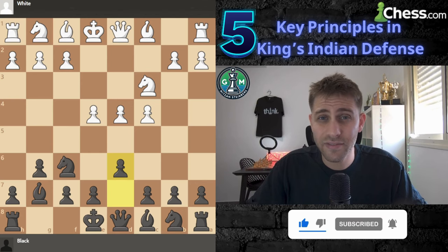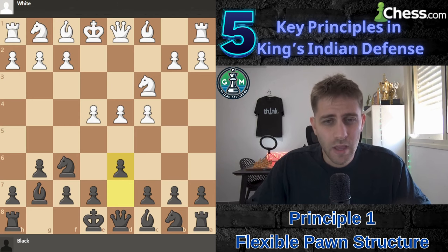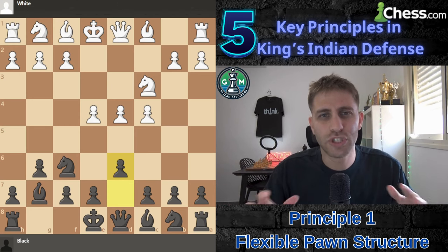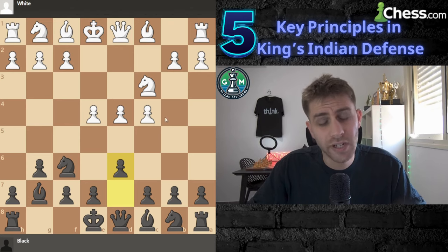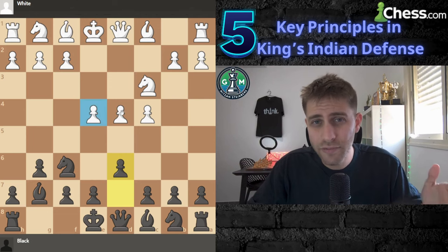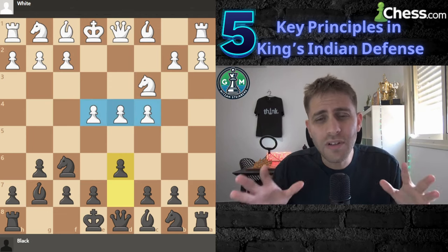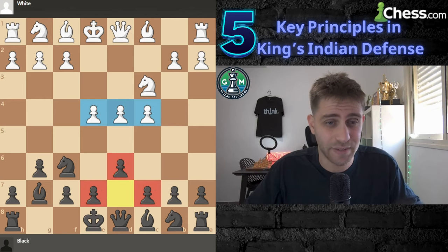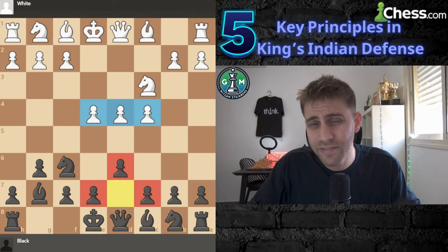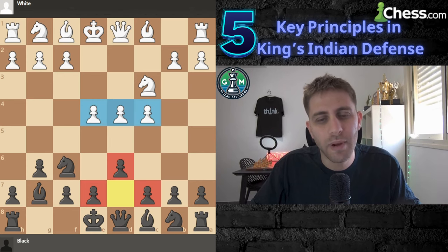Principle number one is the flexible pawn structure that defines the King's Indian Defense. Black allows white to take the center early on with pawns on e4, d4, and c4, while holding back with pawns on d6, e7, and c7. This might seem passive at first, but it gives black dynamic counterplay later in the game. The key is timing your pawn breaks.